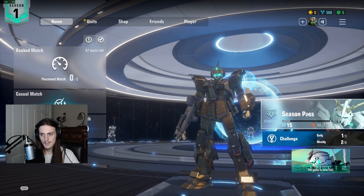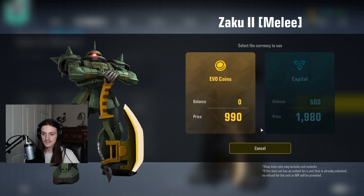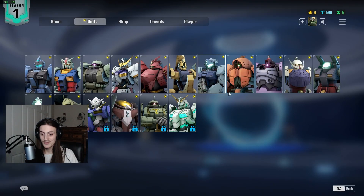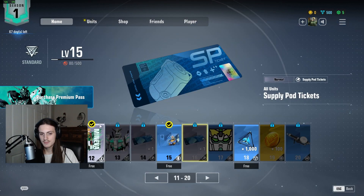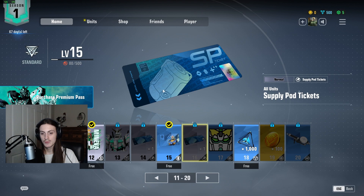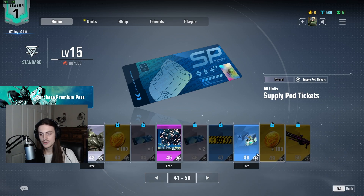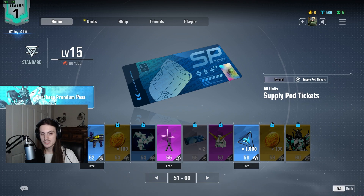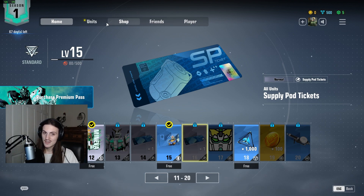Onto the next way — the paid way. Jumping over to the units, they cost 990 evil coins each. Most companies put a number slightly above what you get so you have to pay more, but this company didn't. With the season pass, it costs 990 evil coins, and they give you back 100, 200... all the way up to 990 evil coins. So that's essentially an extra mobile suit included — that could be your third mobile suit unlock.